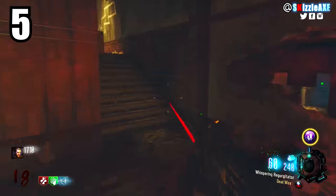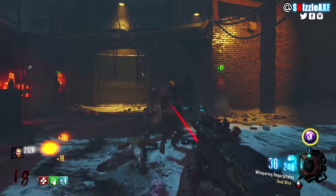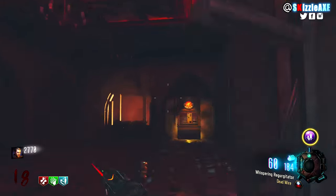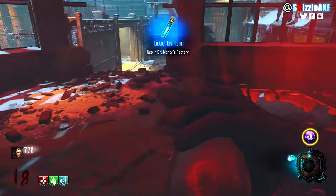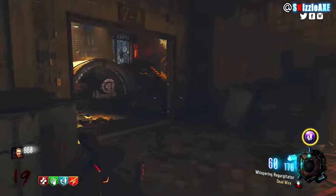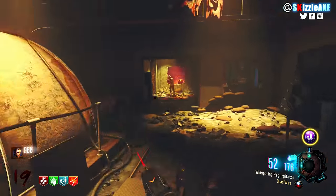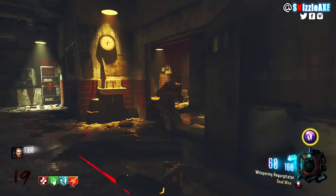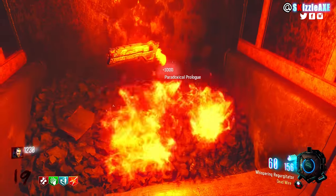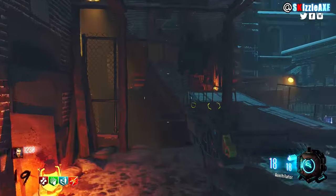Coming in at number 5, we're talking about the Annihilator. There are a couple of reasons I hate this and a couple of reasons I like it — it's really a love-hate relationship. I like the fact that you get it in The Giant just by doing that mini easter egg, which doesn't take long. You can easily get it done in under 5 minutes and grab the Annihilator for absolutely free. But other than that, this thing is not great — it doesn't do any damage after round 20 and it's completely useless after that.